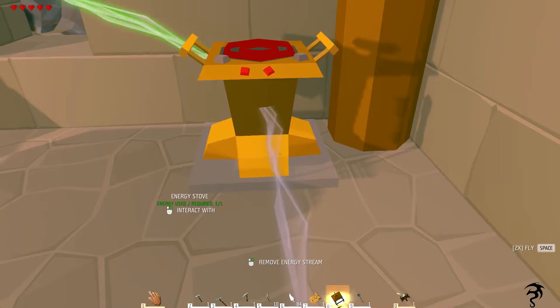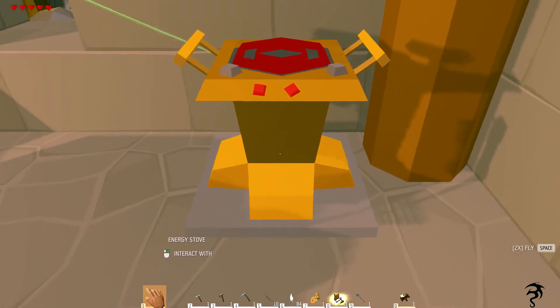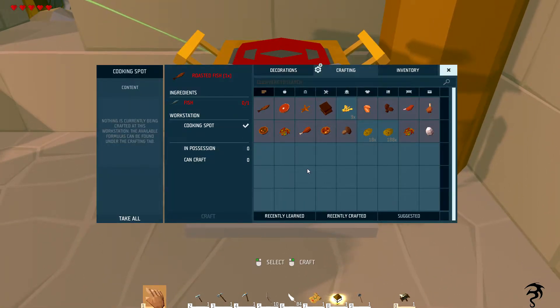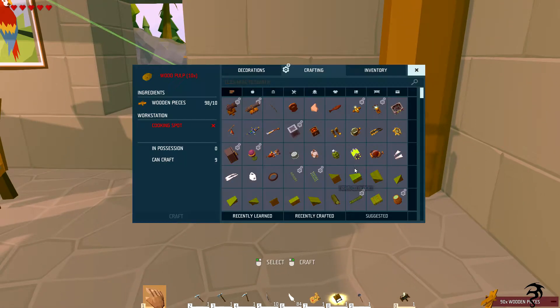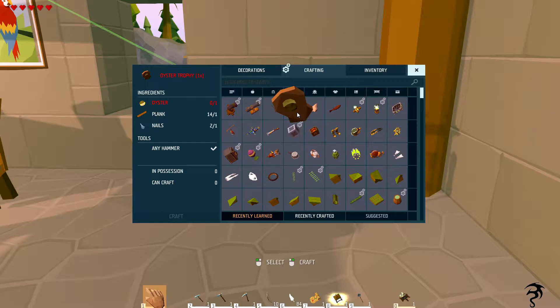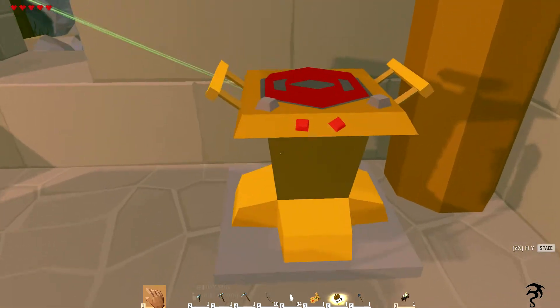Interact with energy stove — does this craft anything new? No, but we can make wood pulp and wood pieces. Might as well make a full load, why not. Okay, have we learned anything new? No, we have not learned anything new. I keep hoping we'll unlock something new but I guess we're not going to.